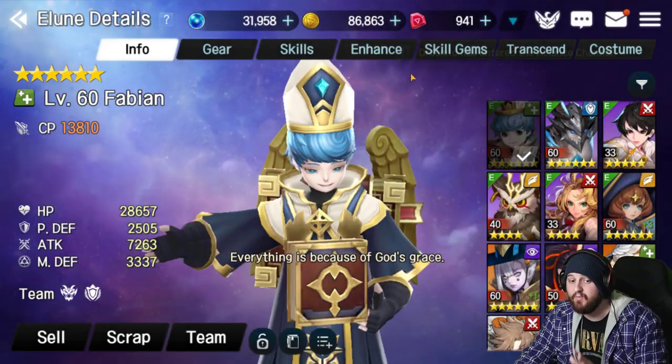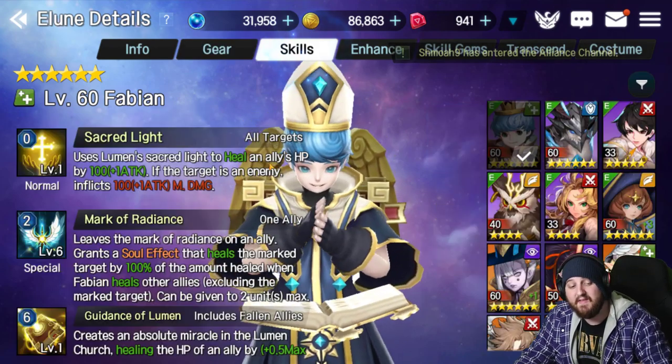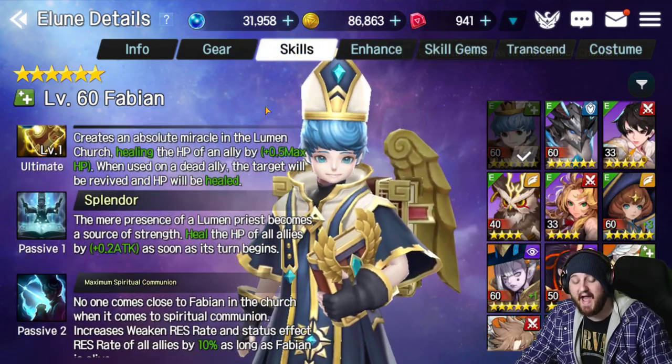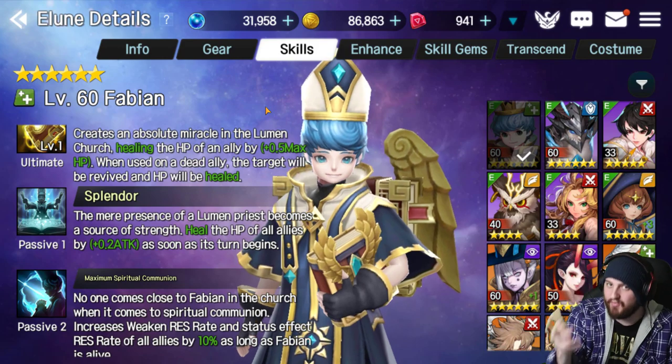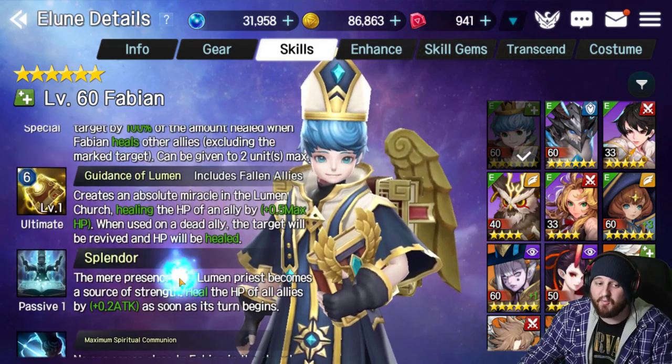Another unit I really want to recommend is Fabian. This dude is insane. Even when he's frozen, the passive heal still goes out. So he's incredible in case your frontline dies or in case one of your units gets RNG'd into oblivion. He also brings a res, which makes the run incredibly safe.